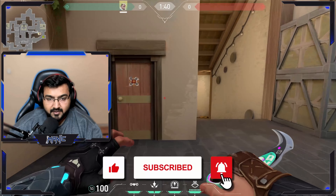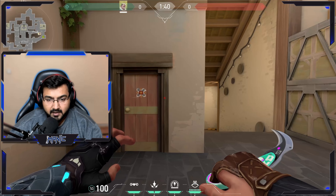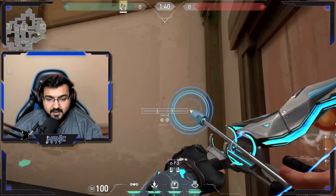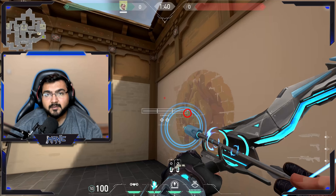Let me show you this double shock lineup so you can kill the enemy capturing the A-long orb. To line this arrow up, aim at the edge of the wooden door that you see over here and hug the wall.